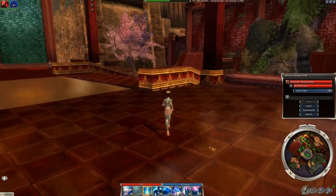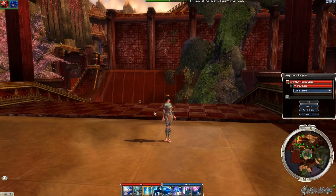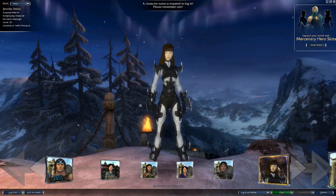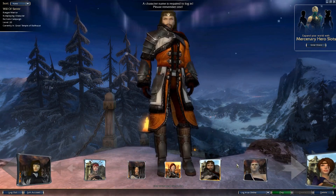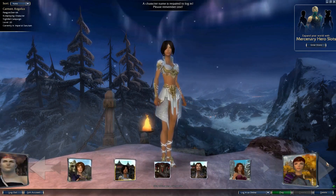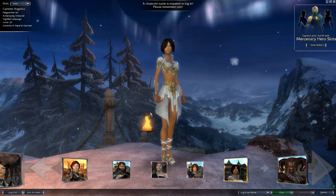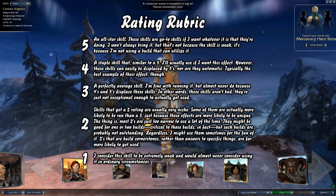I think that covers most of the details I wanted to discuss in this opening episode. There are 10 professions total — Warrior, Ritualist, Mesmer, Dervish, Assassin, Necromancer, Elementalist, Ranger, Monk, and Paragon — and we'll be looking at all of them in good time. I do want to quickly discuss the rubric I'll be using.